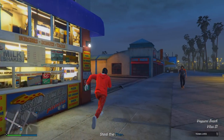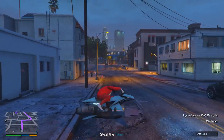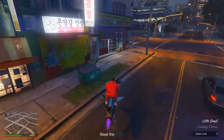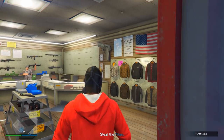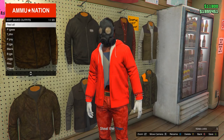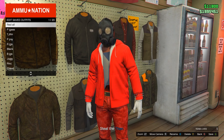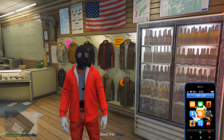Once you have the gas mask and invisible torso, go to the ammunition store in the mission. Head inside, then go on any of the menus and save your outfit to slot one. Make sure you save it in slot one.